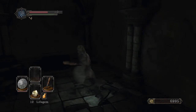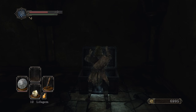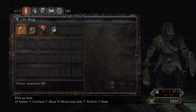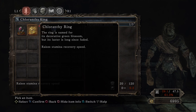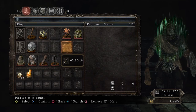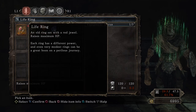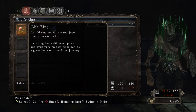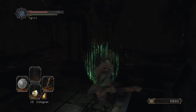There's a chest in here as well — they really darkened these areas a lot in this version. We have a Life Ring and a Large Titanite Shard. So we can go ahead and put the Life Ring and the Chloranthy Ring on. The Chloranthy Ring: 'Named for its decorative green blossom, but its luster is long since faded. Raises stamina and recovery speed.' We're going to put that on. We can put another ring on since you can equip four rings in this game. The Life Ring raises maximum health.